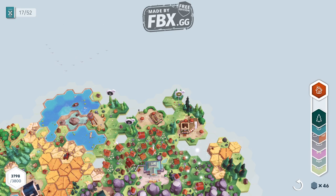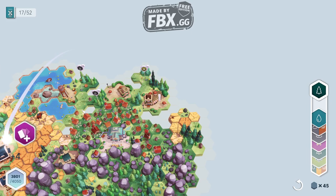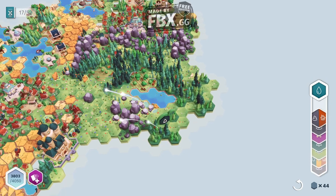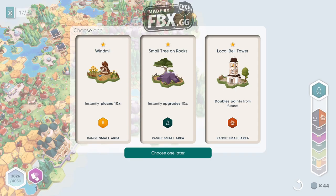Perfect — five there! Let's have another three-area and we got another card. We're still going good with 45 cards. Let's see the new card — it's a small area: instantly placed, upgrades 10x, double points from future placements.